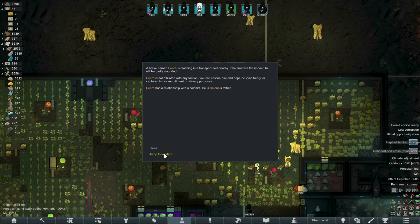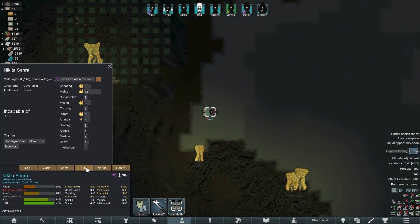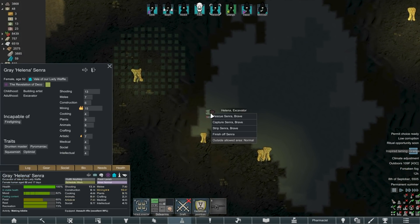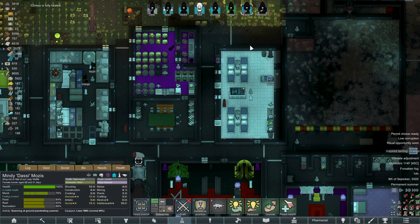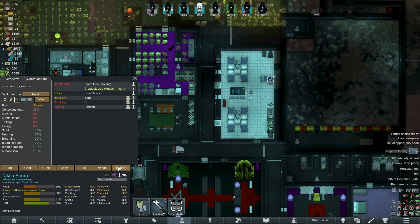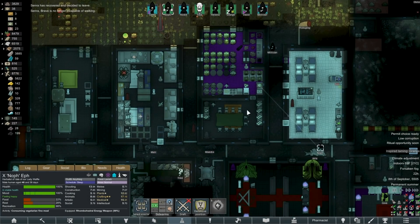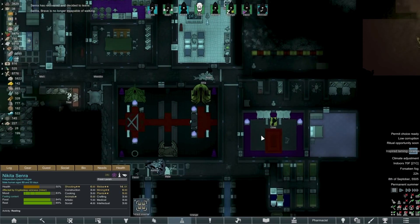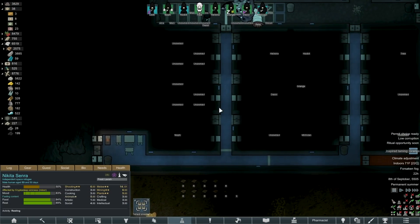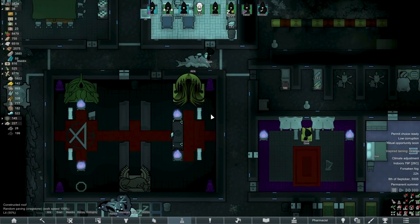A transport pod — it's Helena's father! Hello. Hey, you're awesome, let's come rescue you. Helena, come rescue him. Let's see if you decide to join us of your own free will or not. Oh, you've decided to leave. Well, bad news. Let's put you someplace reasonably nice — this is going to have to be okay for the moment, because you're not allowed to leave.